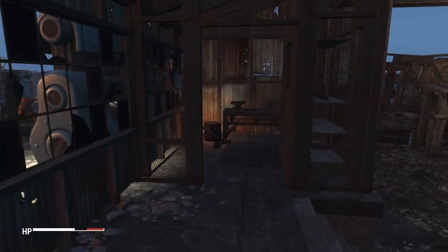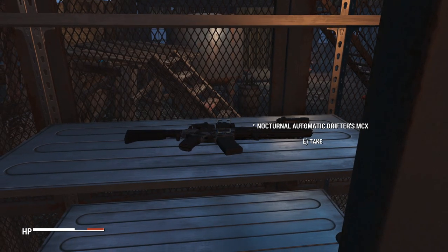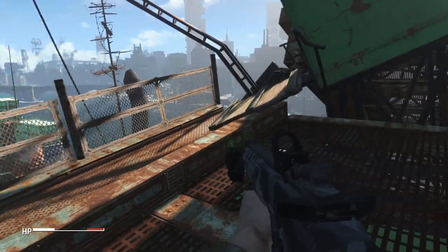The next unique variant can be found at Adam Cat's Garage. Head into the garage and in one of the closed doors you'll find Drifter's MCX, which comes with the Nocturnal legendary effect.